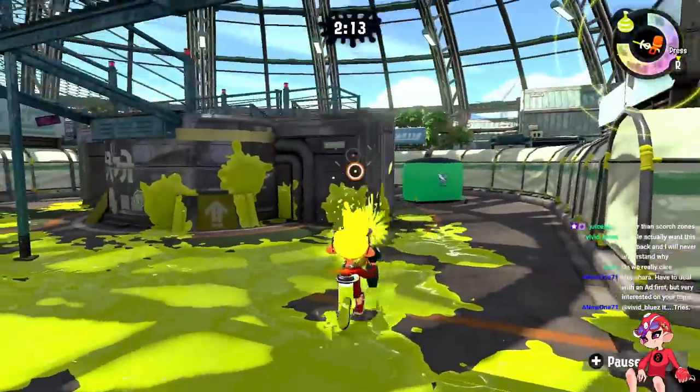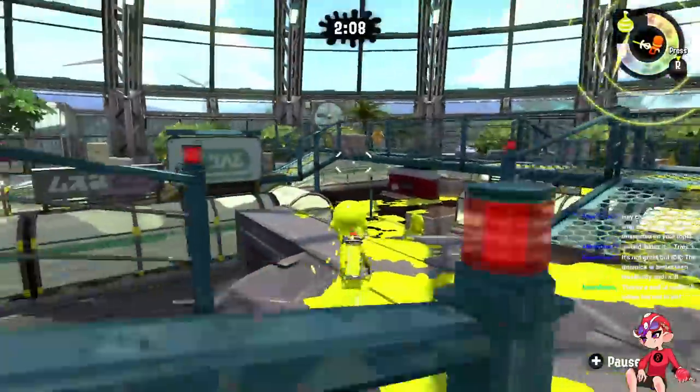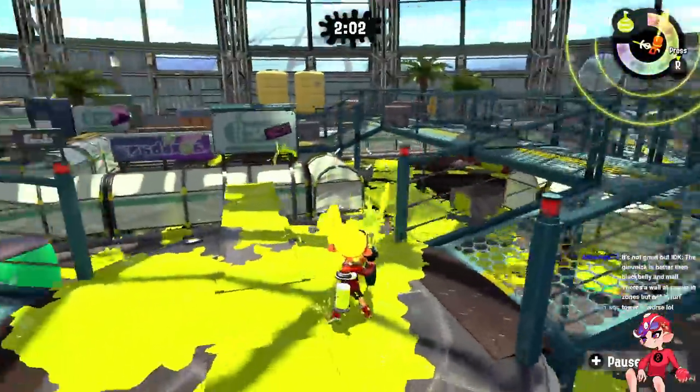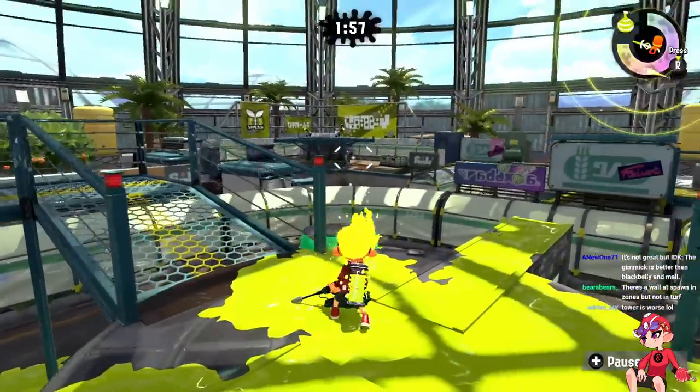The right route is the one good part about Kelp Dome because you have this flank. It's a bad flank — it's a one-way, it puts you in a small area — but you're completely on the other side of the map. So you split the enemies. If they're holding mid they have to watch three directions. But if there are only two things to watch, it's literally free. When you add the third angle it becomes too much.